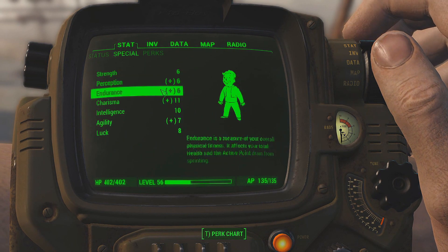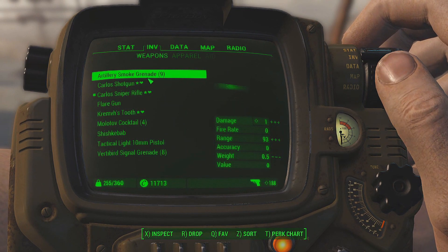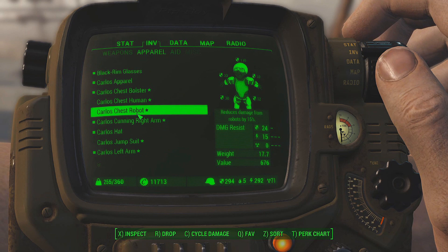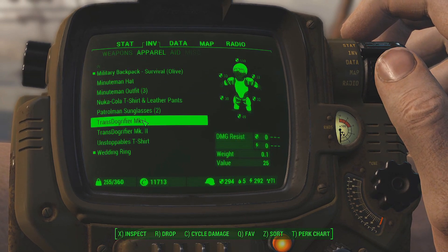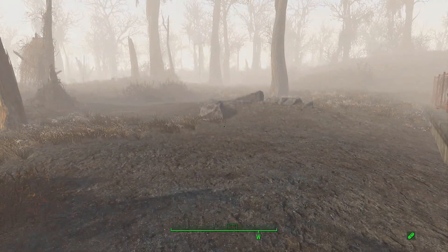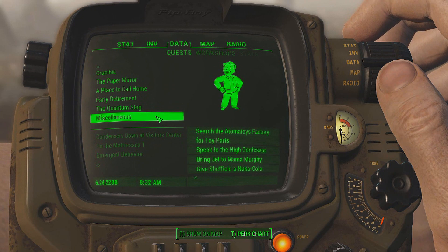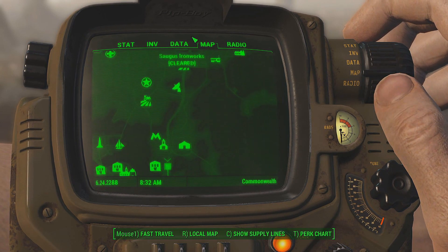I also have a lot of charisma — eleven with my clothes. Gonna change my black ring glasses, which give charisma 1, and swap to a patrol cap. This is a miscellaneous quest, I think. That will put it on your map.